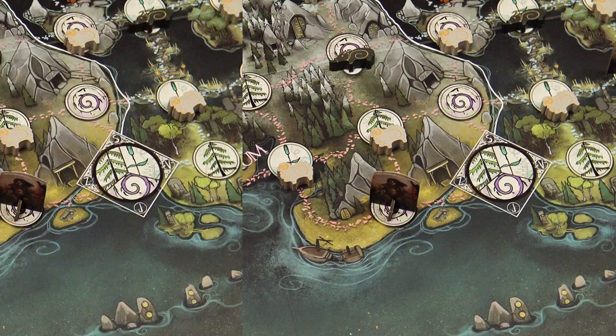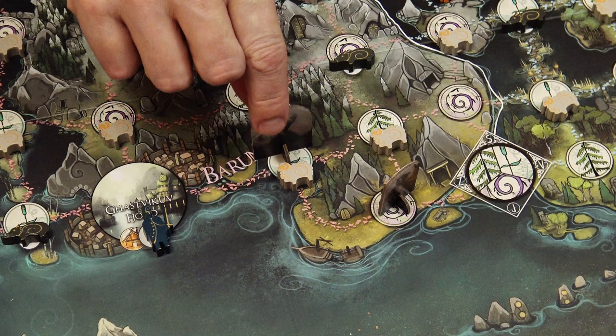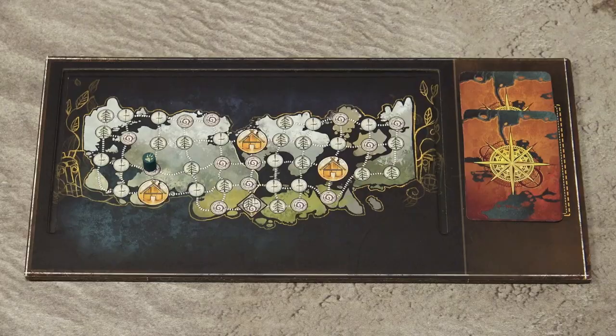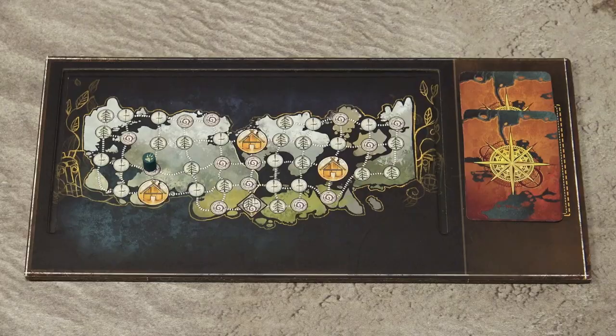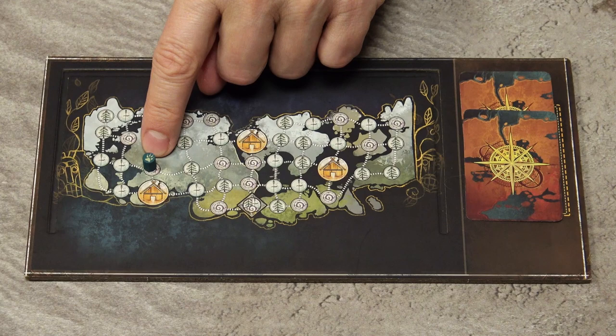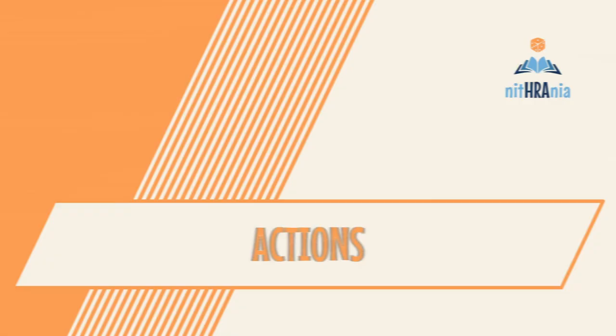When cards refer to the current location, with hunters it always means their current physical location. However, for the beast it means the current hidden location. The beast's standee is the place where the beast was last seen or located, but in the meantime the beast may have already moved. The beast player can mark the current location with the beast token on the mini map. So when any card effect refers to the beast's current location, it's the actual hidden location — not the space with the beast's standee.